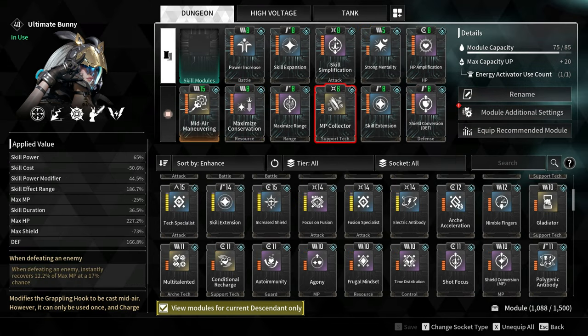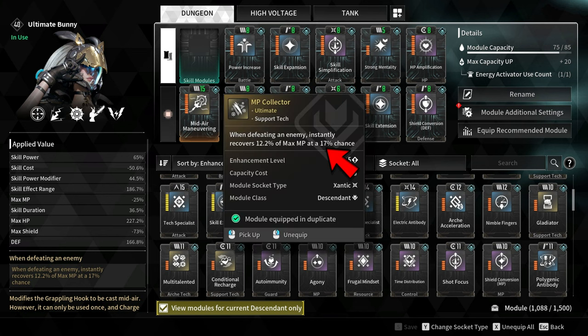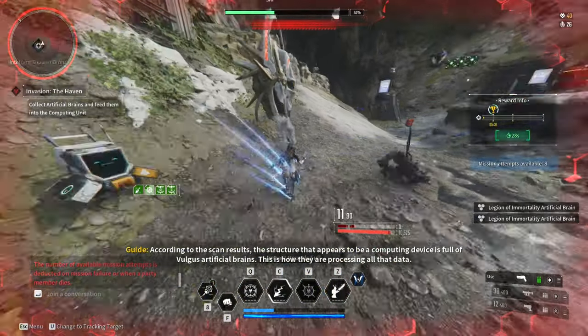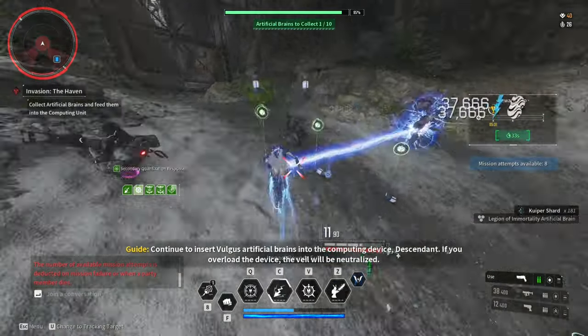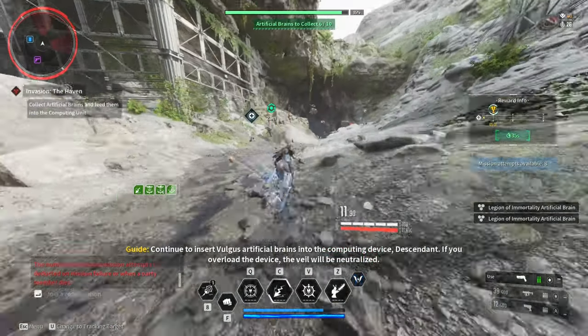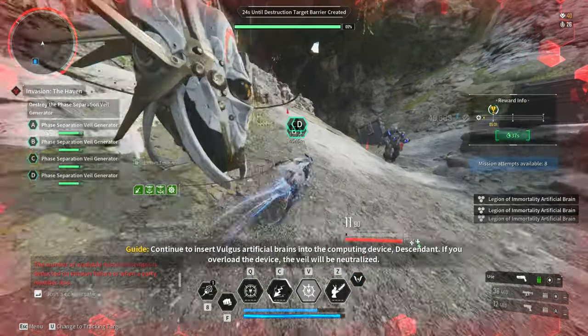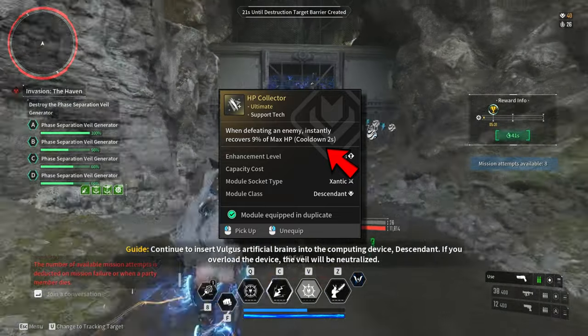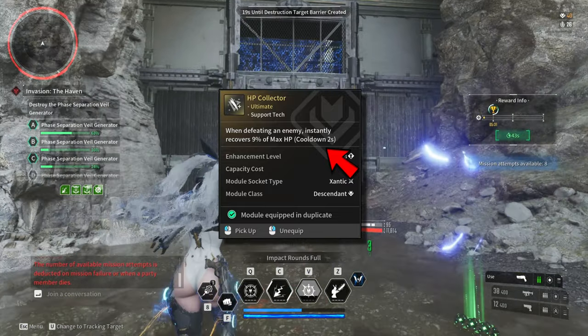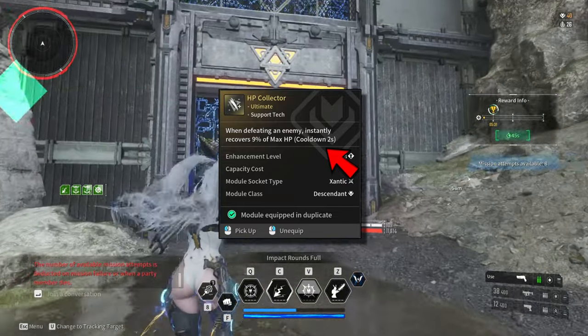Last but not least, I added MP Collector, which recovers 12% of the max MP at a 17% chance. The proc chance may be low, but if you hit multiple enemies, the chances of proccing increases. If you are in a group or in a party, use MP Collector, and use HP Collector if you are going solo. HP Collector is one of the best survival modules in the game, providing you with 9% HP heal every time you kill an enemy with a 2-second cooldown.